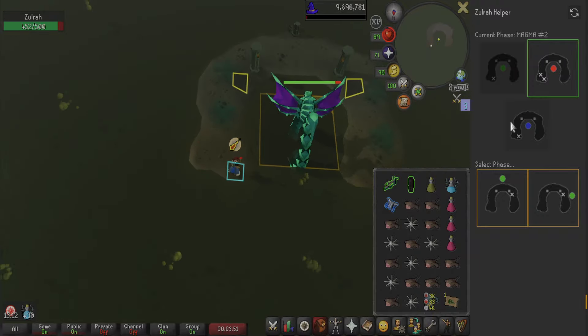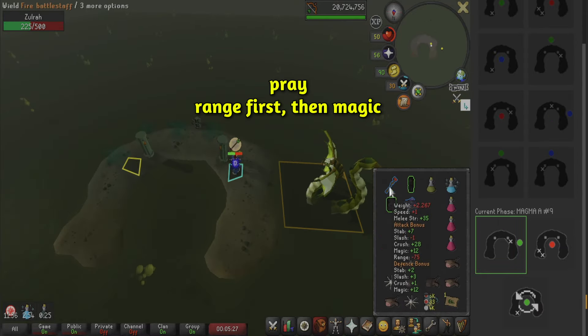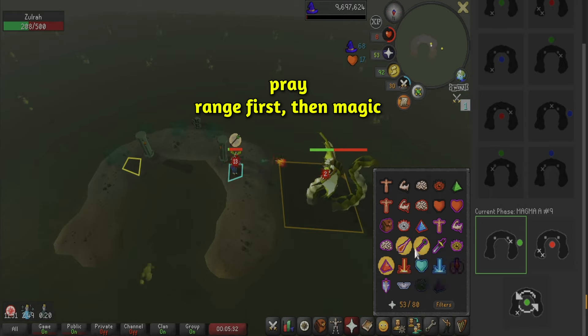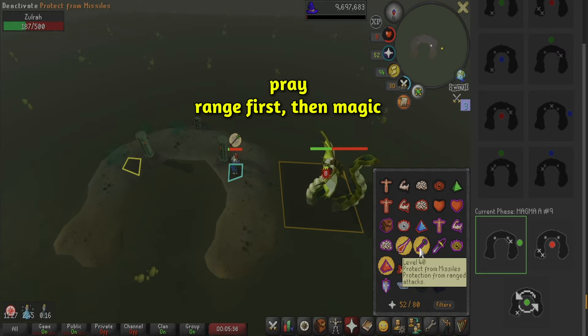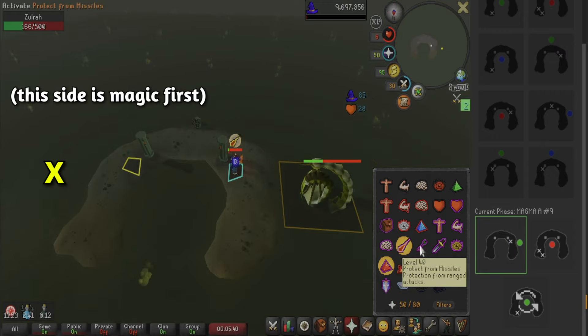During her blue magic phase, switch to your ranged gear and attack with range. And finally, the Jad phase — use her magic attacks, but if she pops up on the right side of the map, her first attack will be ranged. Pray against this, then switch to magic prayer, as that'll be your next move. I'd prioritize your prayers in this phase and don't overthink it. If she spawns on the left side of the map, her attack patterns are reversed.